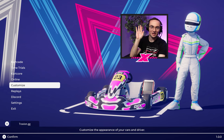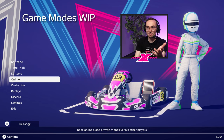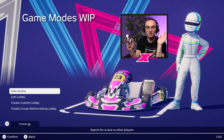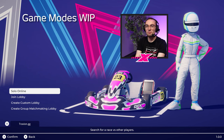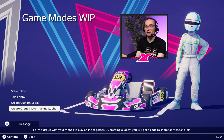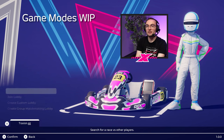We've got our first helmet, suit, and kart designs. Back to the main menu, we have an online mode — obviously none of these game modes have been finalised yet. But it appears you can jump into online lobbies, whether that's custom, whether that's matchmaking, or you can just search for a race with people you don't know, which is fantastic.